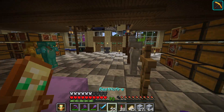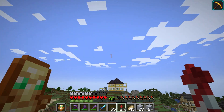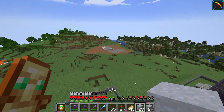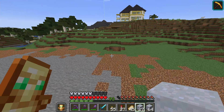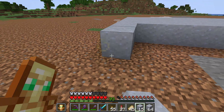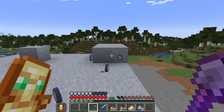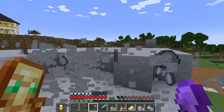Let me go get a shulker box - let's get another one as well. All right, let's get over here and start placing and then breaking the clay. I'll fly over here and place all these nine stacks down, then be back with you guys. Okay, now it's time to break it all down.